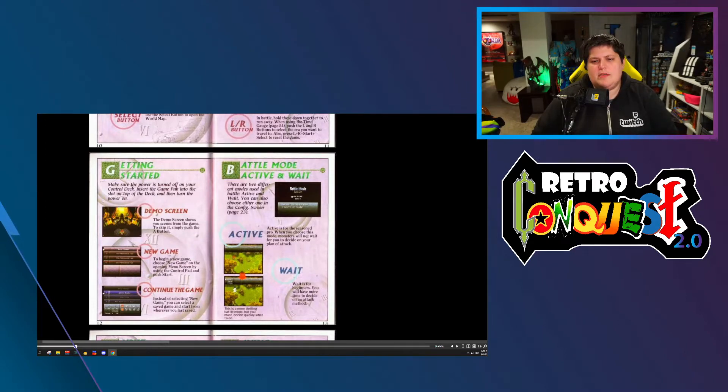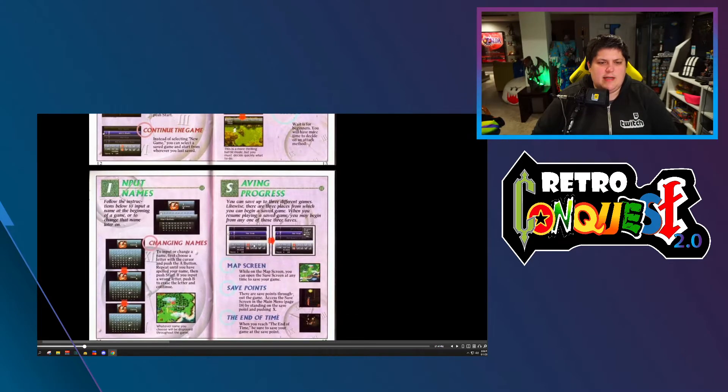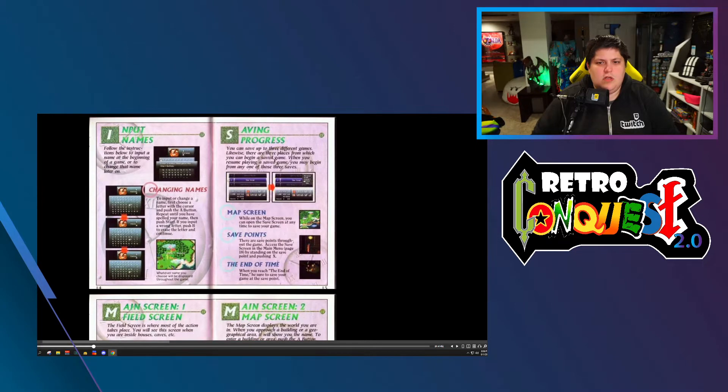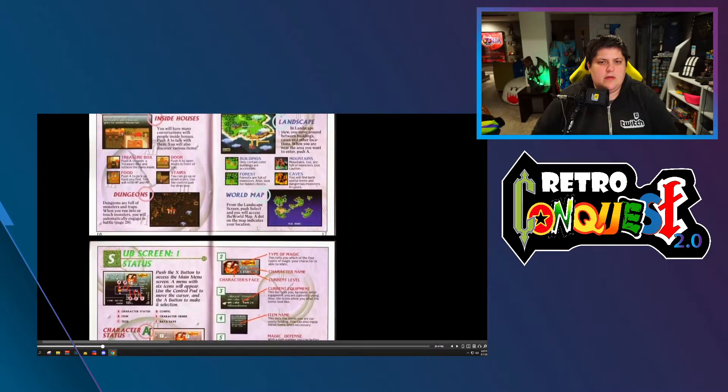When you choose Active mode, monsters will not wait for you to decide on your plan of attack. Wait is for beginners. We'll play in Active — I think that's what I did last time. To save, you need to find save points, at the End of Time, or at the map screen. Inside the house there's the world map.